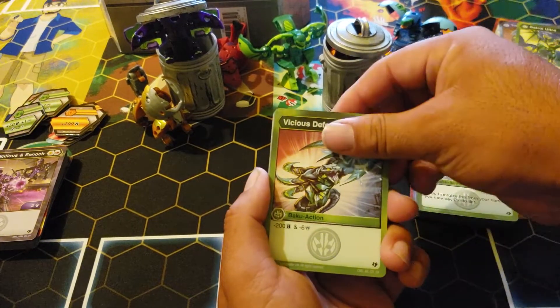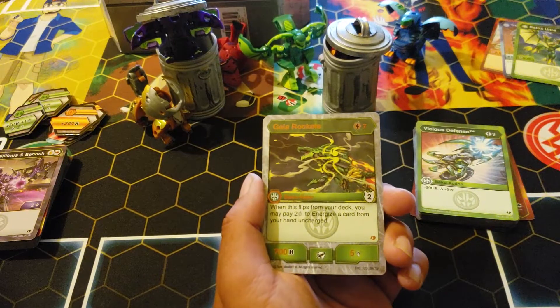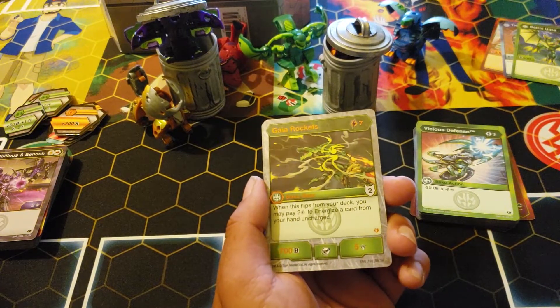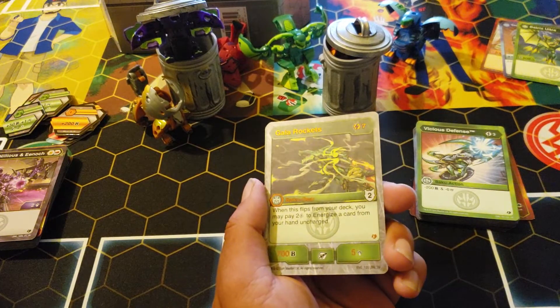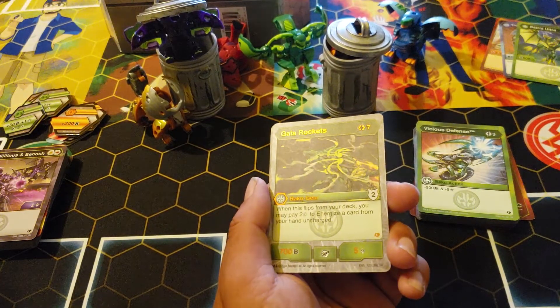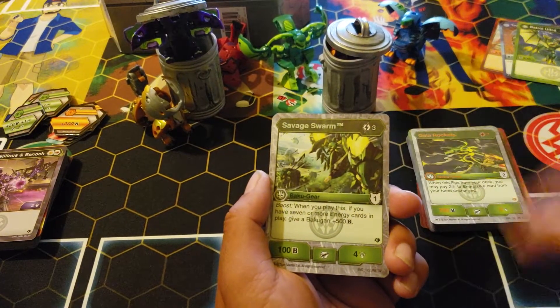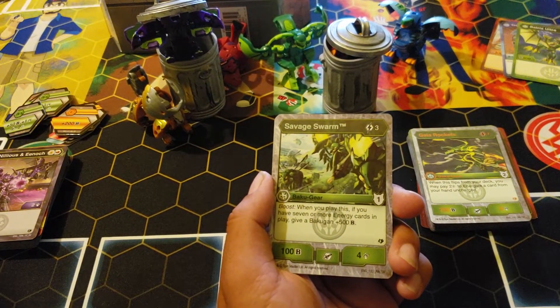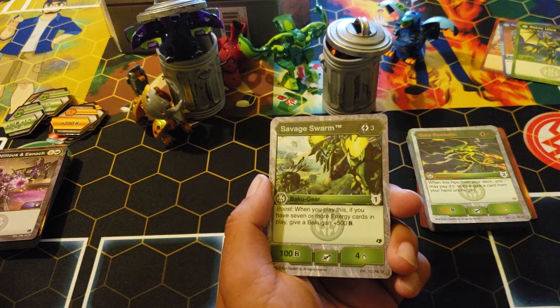Vicious Defense: three, minus 200 B, minus six damage. Gaia Rockets: seven cost — when this flips from your deck you may pay two energy to energize a card from your hand. Uncharged: two armor rating, 700 B, five damage, but I love this as a five or six cost. Savage Swarm: three cost, one armor rating boost — if when you play this you have seven or more energy cards in play, give a vodka plus five and it's one-four.